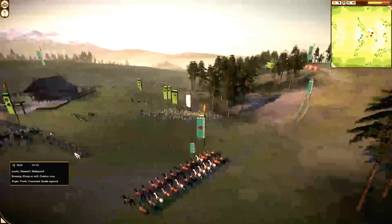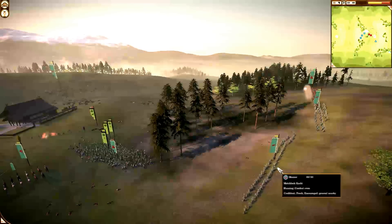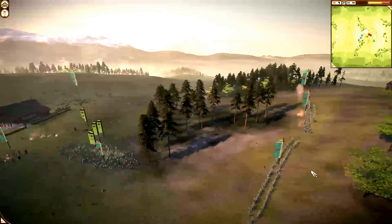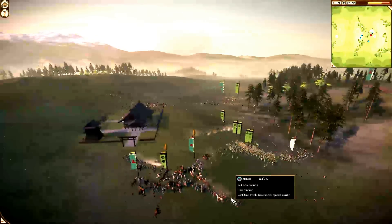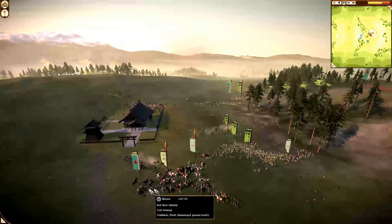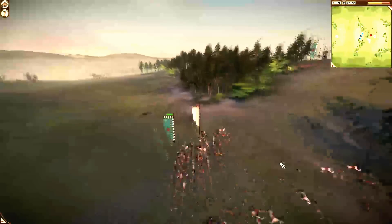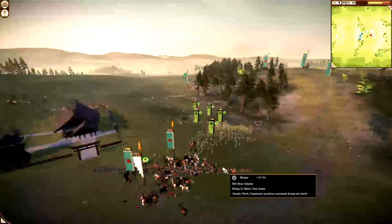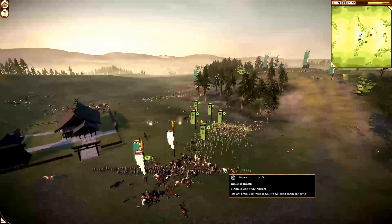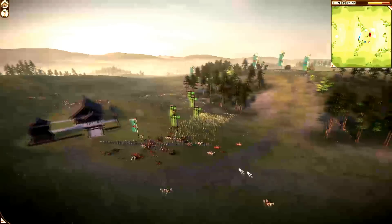That wasn't really a good idea. I move my remaining Machlok up to a better position, because I know I will lose those guys and most likely those guys as well. I charge his bows with my Yari Cav because they were unprotected — archers don't usually do well against cavalry. And there I lost my General.